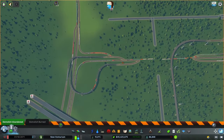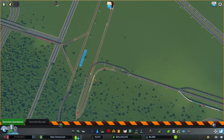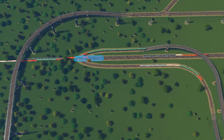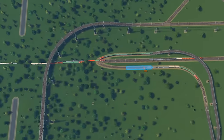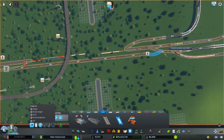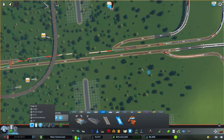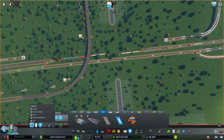We have an intersection here which goes in all three directions, and we have another one that does the same over here, except we have this line in the middle that goes back and forth. That causes problems. But if we just separate the tracks a little bit and make sure all the tracks have their own little way out and about, this should be quickly solved.